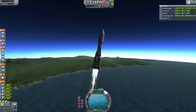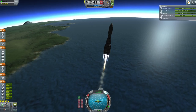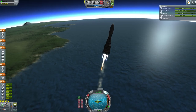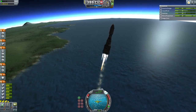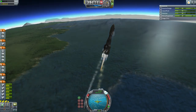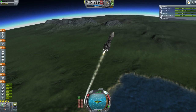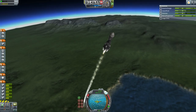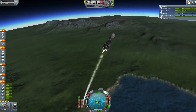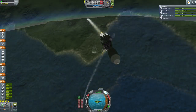Launch is proceeding nominally as we pass 10 kilometers. Despite not being a particularly heavy payload for this launcher, it is heavy enough to cause problems if it wiggles. It is balancing on its Nerv engine — a 1.25 meter engine that the huge bulk of the tug is balancing on — and so many struts had to be used in order to keep it steady. So far it's working quite well as we pass 15 kilometers.